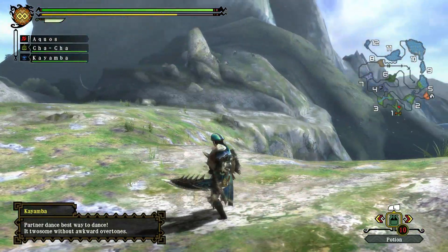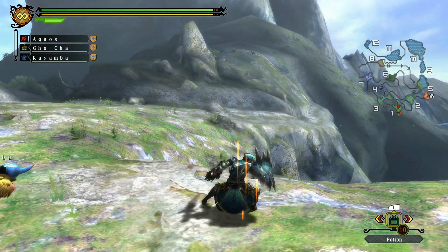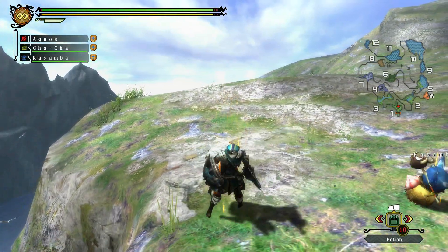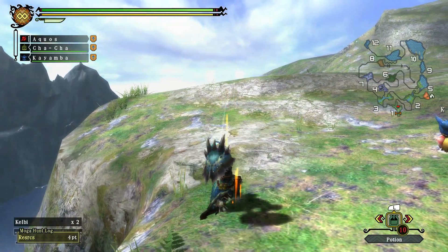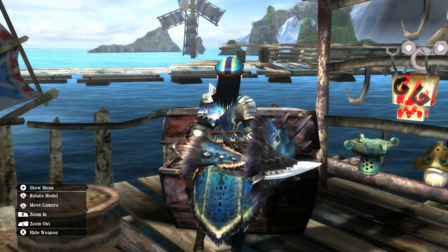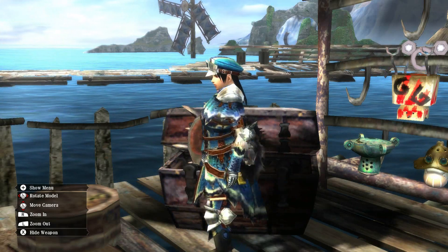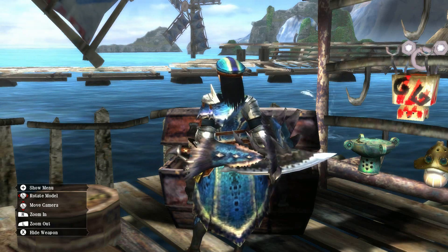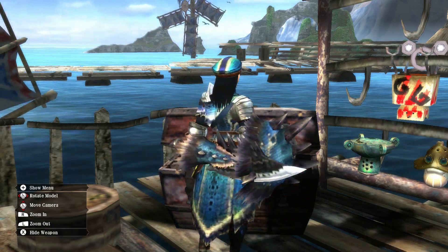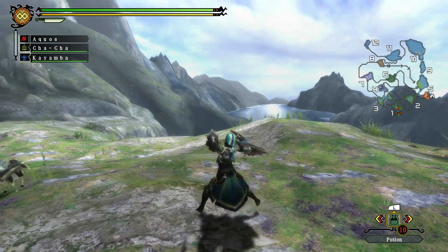In terms of its armor skills, it's usually good for preventing sleep, considering that's what the Great Baggi is known to do, which can be helpful. But sleep doesn't tend to be that big of an issue with most monsters I tend to hunt, even the ones that have ways of putting you to sleep. Weapon-wise, it all looks the same as the Great Jaggi weapons, except a different color, and some of these weapons will inflict sleep — which means I don't tend to like them as much. Sleep status is my least favorite status to use with a weapon, but at least the weapons have a cool color scheme.